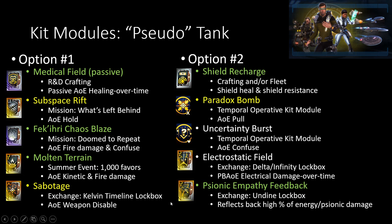Alongside that, you either want to choose between Sabotage and Psionic Empathy Feedback. You won't want both, because Sabotage is an AoE Weapon Disable, while Psionic Empathy Feedback you're wanting to deal damage — during this duration you reflect back a high percentage of Energy and Psionic Damage back to the enemies that are attacking you. Because this is an Engineering-specific thing, I realized this was just a Universal console, because this would really make tanking for the other two professions even easier and be able to do a lot more damage inside the game.